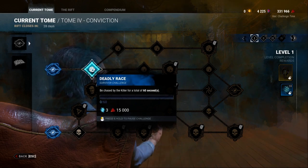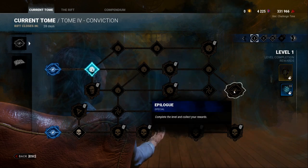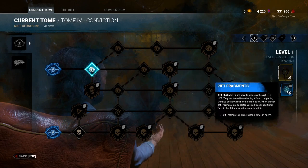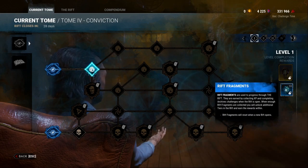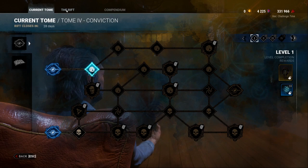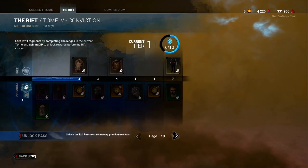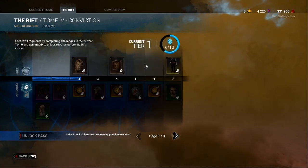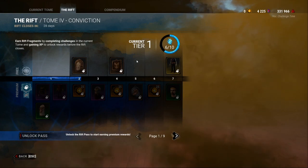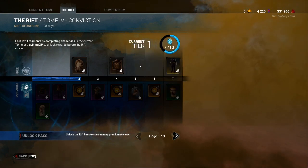Once a challenge is completed during a match, you'll come back and reward yourself with 15,000 additional blood points apart from what you got from the match, to use in your blood web. You're trying to make your progression all the way to the epilogue, which rewards you with a charm and rift fragments. Going over to the Rift tab, there are two sides: premium and free. I highly recommend that if you're starting off, just get the free side — don't spend money until you're convinced you'll enjoy this game.